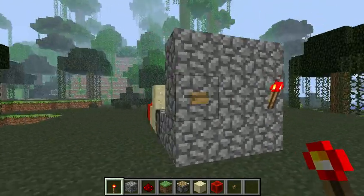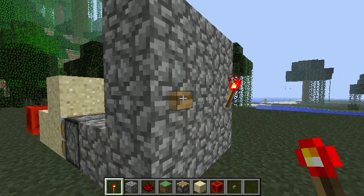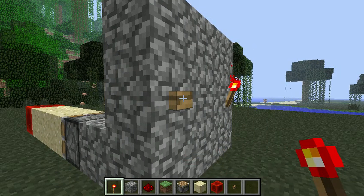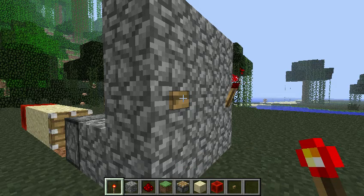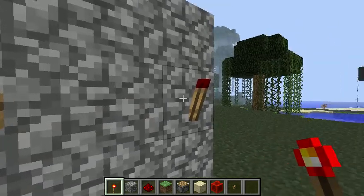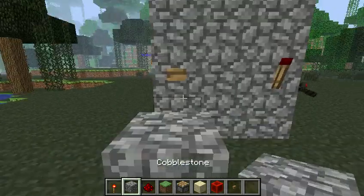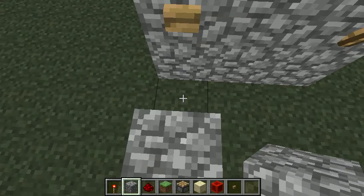Zach actually figured this out through this system right here on one of our maps, which has not been posted yet. But after three clicks, as you see, the power torch will go off.